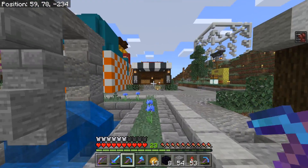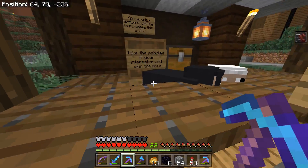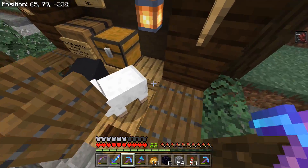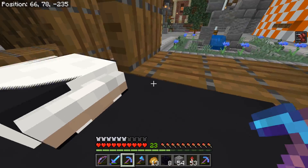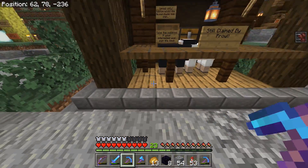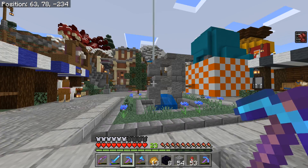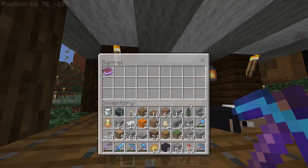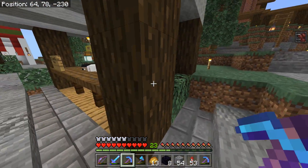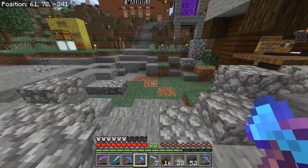This is prowl's little shop here, still claimed by prowl, but completely abandoned. He has these poor sheep locked in here with no way to actually reach the grass, so they're like starving. This is complete animal cruelty. And then he has these bogus signs about 'pesky pebble people persons.' This place is abandoned, and with that I hereby condemn it.